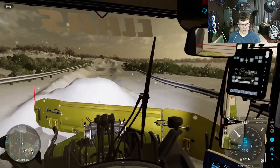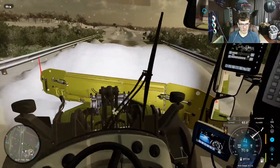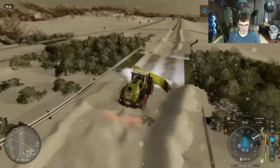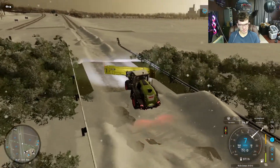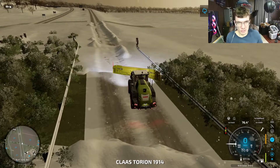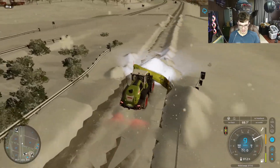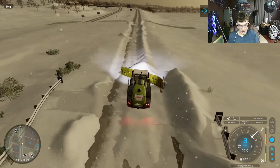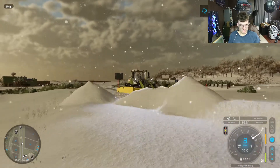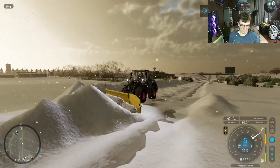Alright, we're back — I forgot I still had the highways to plow. This is the snow you're dealing with when you get this new environmental XML file installed. It's some pretty heavy snow. The bridges have different collisions in those areas. Look at this snow — it takes all the power your equipment has to get through it.